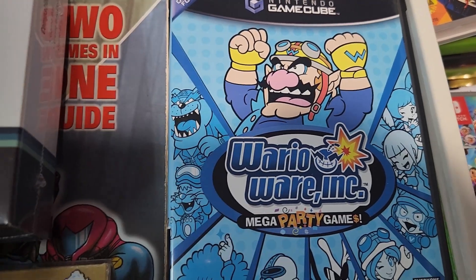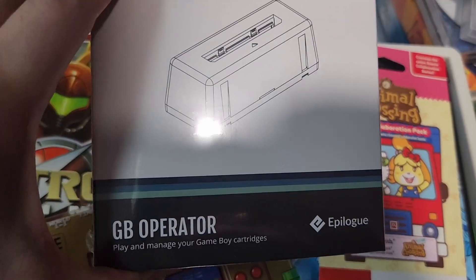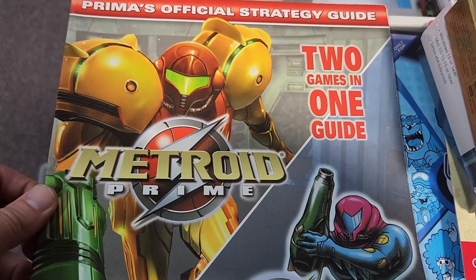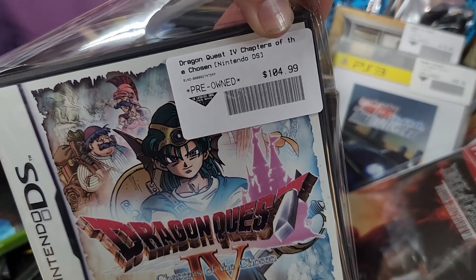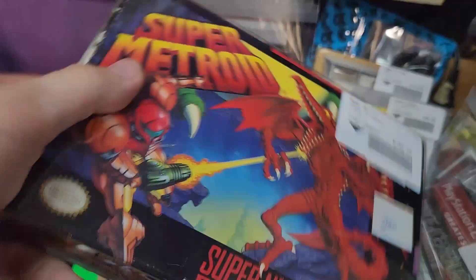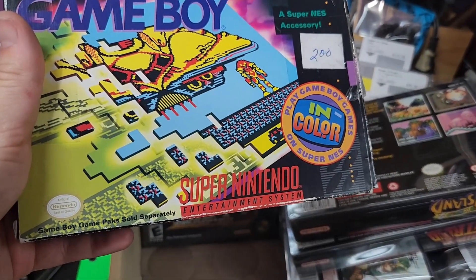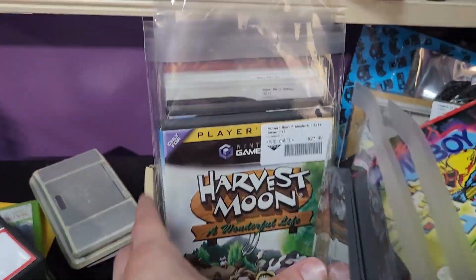We got WarioWare Inc. Mega Party Games, Duke Nukem on Game Boy Color, a Sanrio Collab Pack, this really cool GB Operator, the Game & Watch Color Screen Mario Bros. 1, and a really cool Metroid Prime and Metroid Fusion Strategy Guide — does not have the poster. We got some more fire trades: Dragon Quest 4 on DS, Super Metroid complete in box, Yoshi's Island complete in box — boxes are a little beat up — Super Game Boy complete in box — oh, there's Metroid on it! — Pokemon XD Gale of Darkness, Donkey Konga, and Harvest Moon.